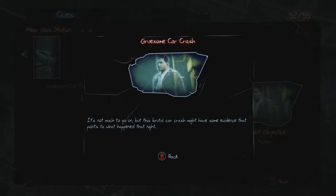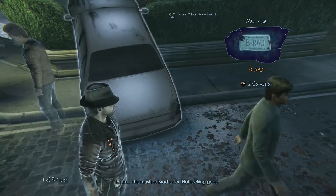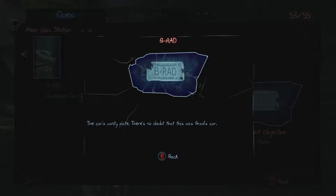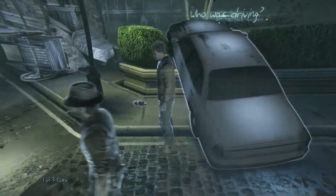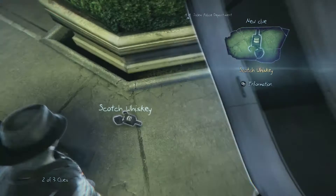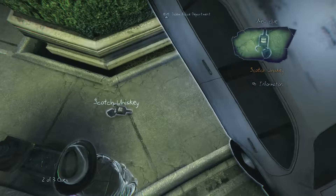That's one of the reasons why I don't drink. This brutal car crash might have some evidence pointing to what happened that night. License plate — the car's vanity plate; there's no doubt this was Brad's car. Scotch whiskey — a broken bottle of Brad's favorite whiskey. Not a good sign.